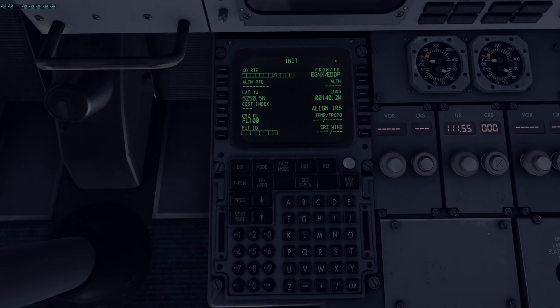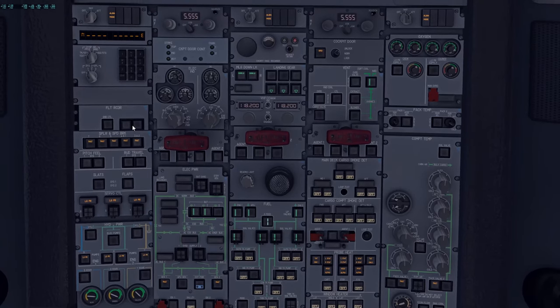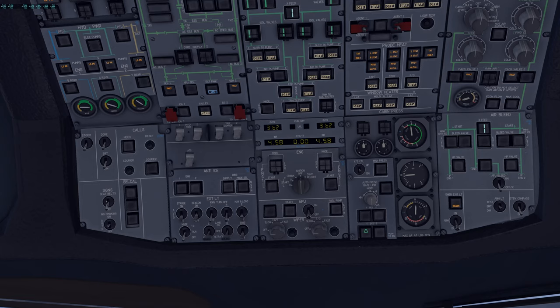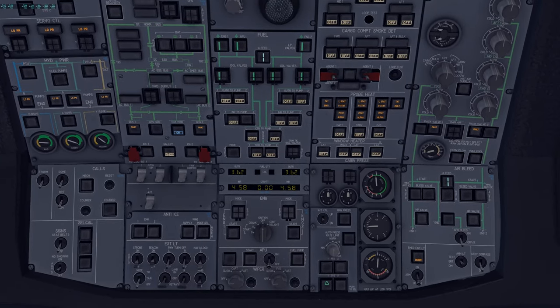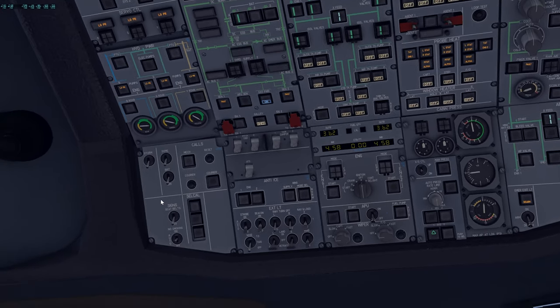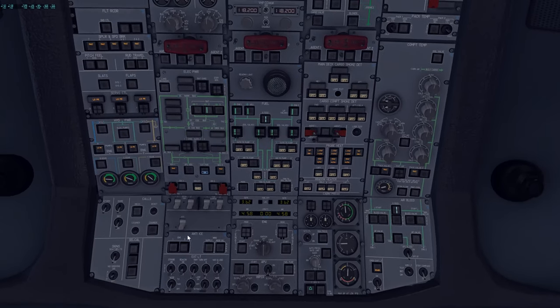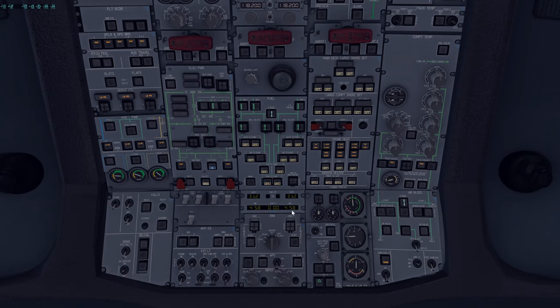Turn off the IRS display once alignment is initiated — that's an SOP. Now do the overhead scan as the Pilot Flying. A philosophy note: just like every other Airbus, this is an 'all white lights extinguished' philosophy — even fuel pumps and other systems. No smoking set to AUTO.